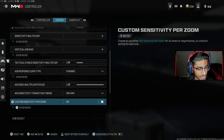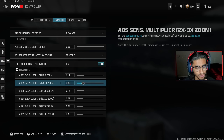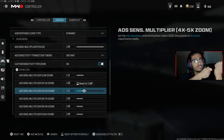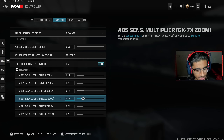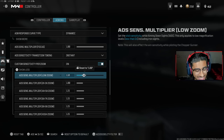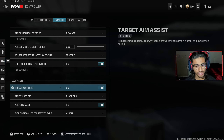Next up we got custom sensitivity per zoom. Most people in Warzone play with a 2x to 3x scope — if you're having trouble hitting shots then turn this down a little bit. For ADS sensitivity on a 4x to 5x scope I have it turned up a bit because with a sniper it can be too slow. For ADS Low Zoom, like a slated reflector, I have it at 1.1 so I can flick on people. If you want to flick, turn these up. If you want pure accuracy, turn them down to around 0.9.